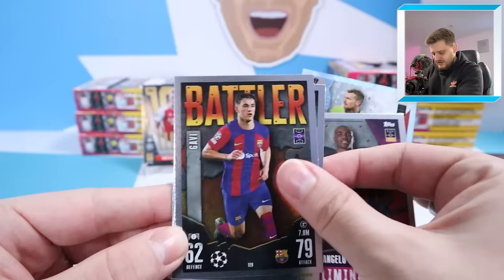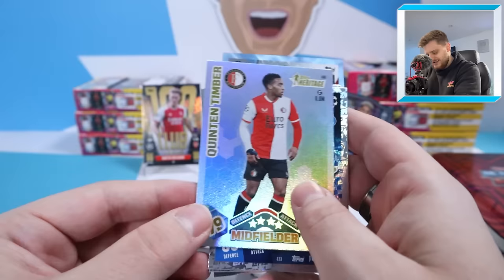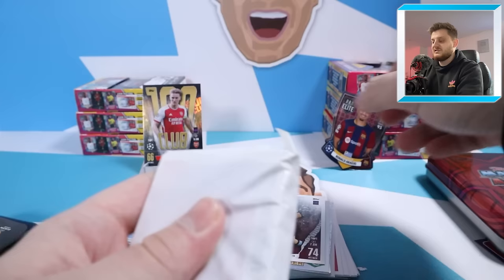We've then got the Dortmund badge, a crystal parallel of Radetzky, Angelo Ogbonna, Gavi Battler, De Ligt Guardian, Oliver Kahn Moments, Hartman, Man of the Match Taremi, Quentin Timber, and Tops Heritage at the back there. Not a bad start at all with a cheeky Pro Elite Shield of Ronald Araujo from Mega Tin Number One.